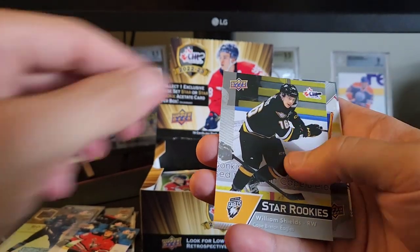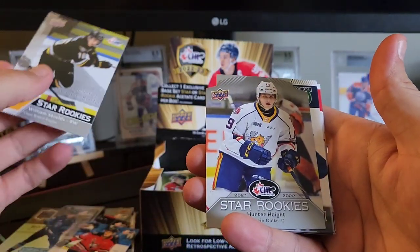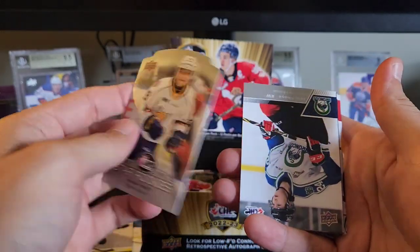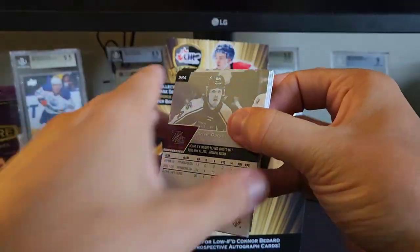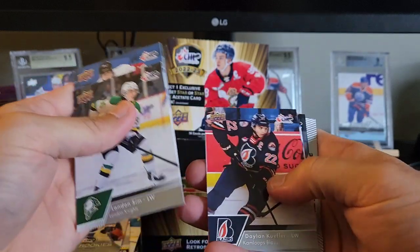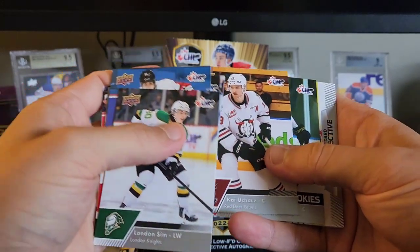We got a star rookie here of William Shields. Behind that — it's upside down — we got a star rookie of Hunter Haight. I think he was in the old product, I think I remember pulling him. Kyle Masters — hey, the Rebels, that's where I'm from.